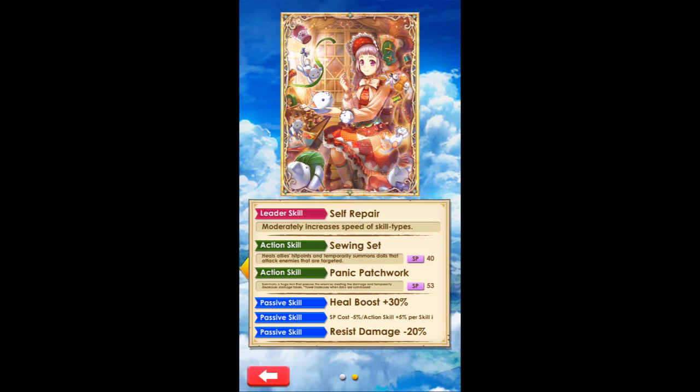Her leader skill is Self-Repair, and it will moderately increase the speed of skill types. That's pretty cool — there's not a lot of leader skills that increase speed. This batch in particular seems to have that, but prior batches don't really.